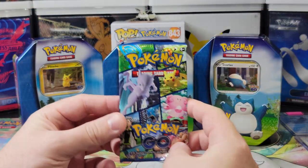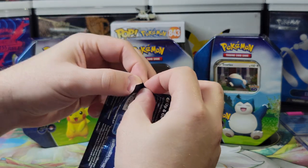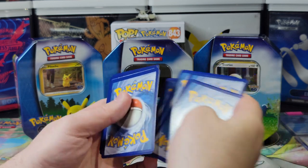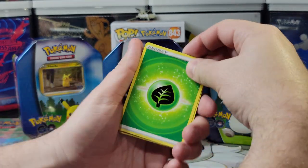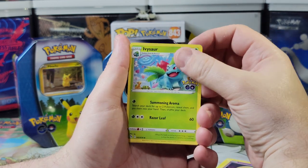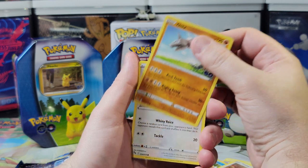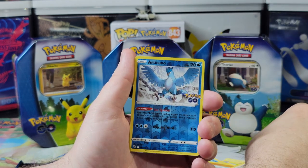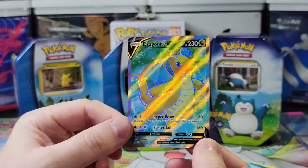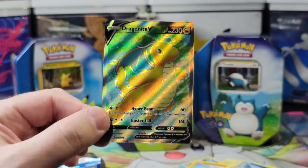Last pack for the Blissey — we need last pack magic. We got a grass energy, Candela again, Lunatone, Ivysaur, Melton, Magikarp, Onyx, a reverse holo Articuno — I like it — and a Dragonite V full art! That's the full art one, that was worth a tin. Every tin has a winner — well, we don't know that yet, we'll find out. Let's wrap this one up.